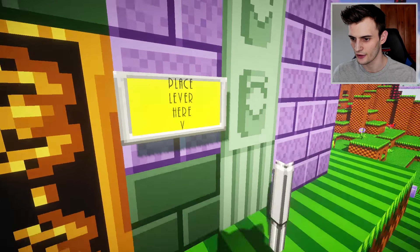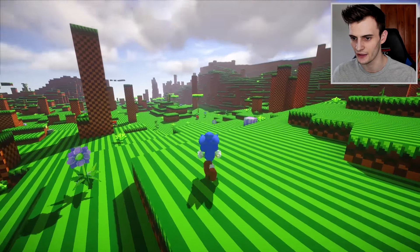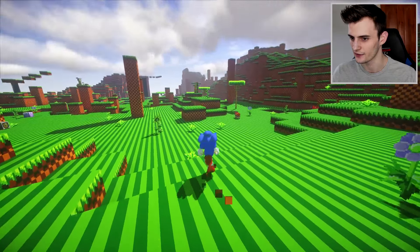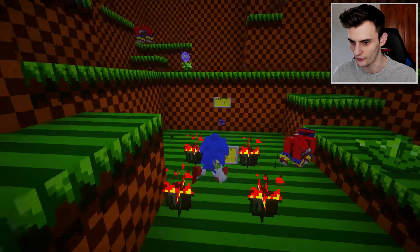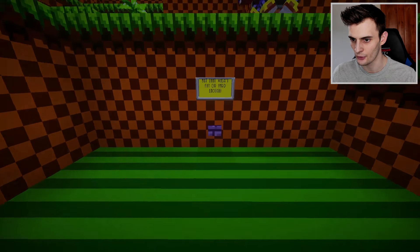We need to find a lever. Look at this - it's like the finish post as well, it's waiting for me to get there with the lever. So somewhere out here is a lever. There's a sign down here - you get a little sound effect too. It says 'There used to be a chaos emerald here but that wasn't fun or hard enough.'